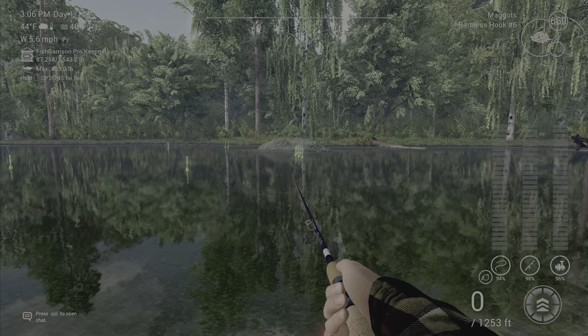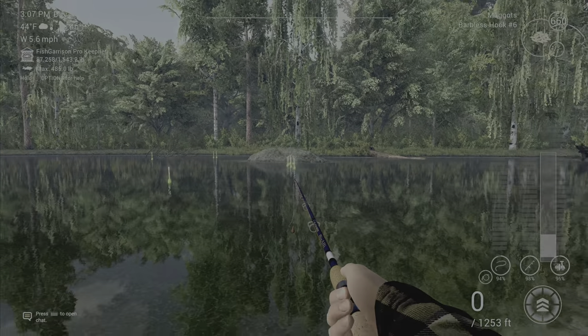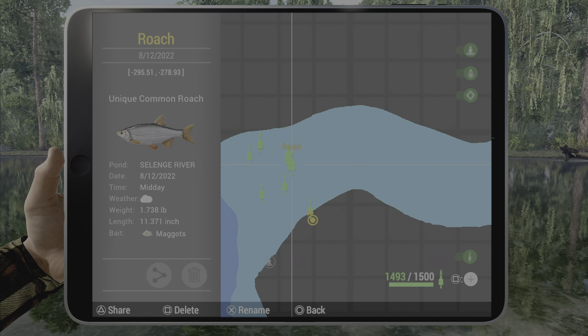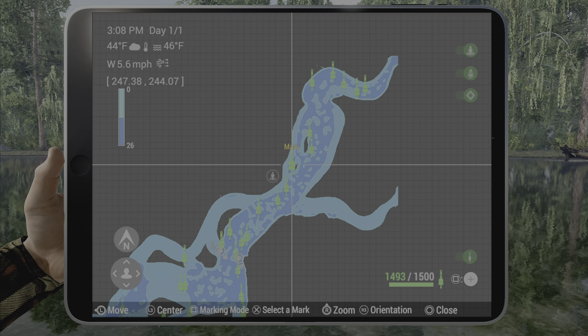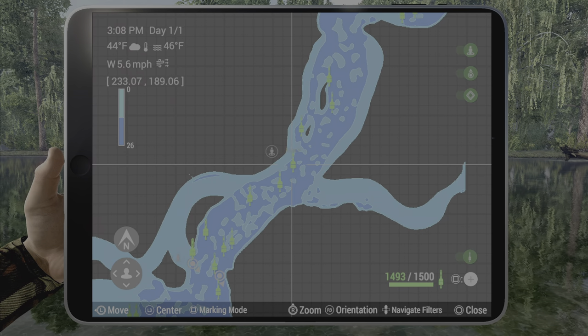You want to use a bottom rod for these, and you want to cast out right to here — that's the easy spot I've caught them, and the quickest. The coordinates are negative 295, 51, negative 278. Another spot where you can catch them is way up here at 234 and 189, also on a bottom rod.